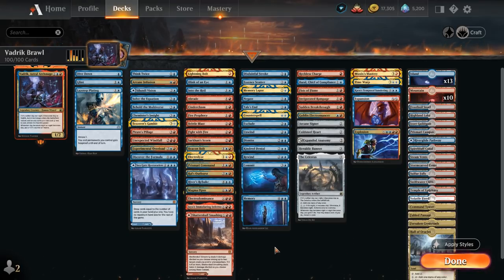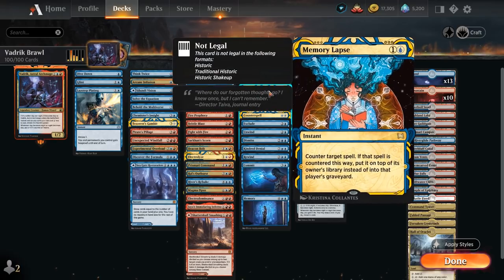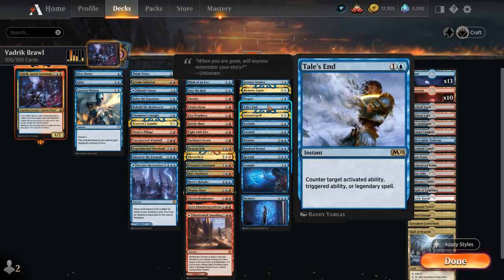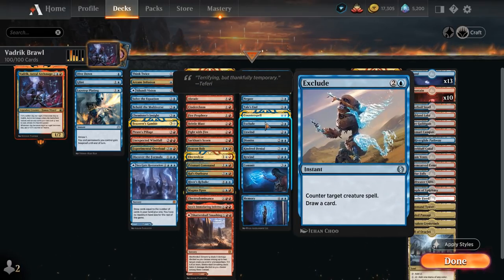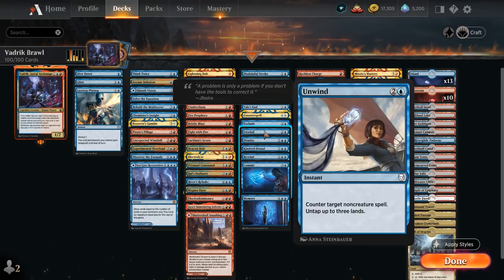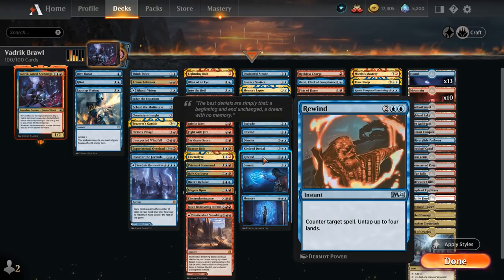Moving to Counterspells — quite useful with Vedric as we can pass a turn, let it switch to Night, get that extra counter, and then our counterspells become much cheaper and also protect Vedric. We've got Disdainful Stroke, Essence Scatter for creatures, Memory Lapse, Negate for non-creatures, Tails End great at countering opposing commanders, Counterspell, Exclude to counter a creature and draw a card, Unwind to counter a non-creature and untap 3 lands, Dismiss to counter and draw, Kindred Denial to counter and seek a card with the same mana value, Rewind to counter and untap 4 lands — great with instant-speed card draw — and Commit to Memory.